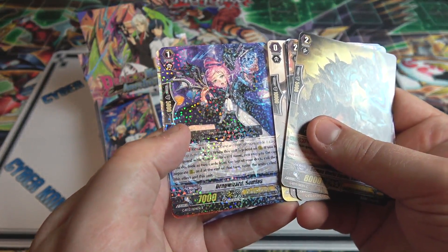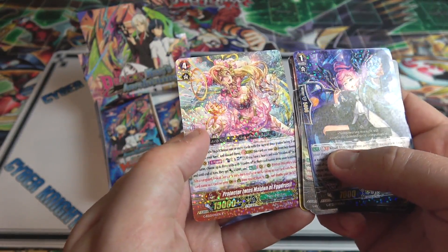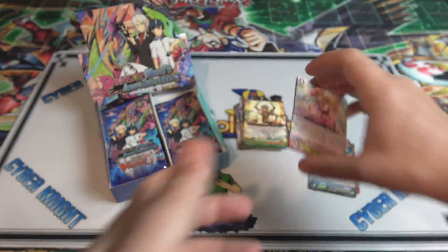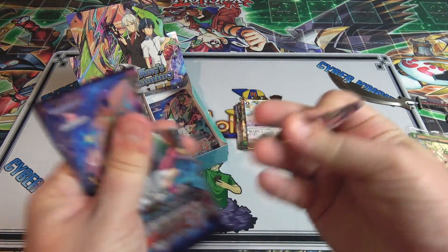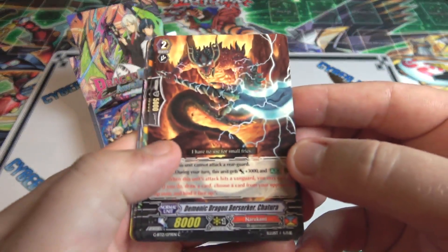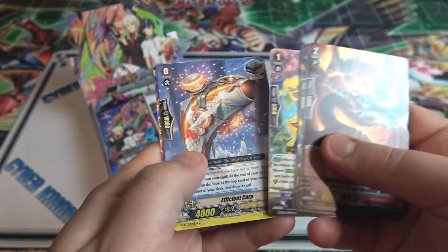Then we have Dragwizard Simus, and that is a Rare. And after that, we have another Rare, which is Protector Lotus Maiden of Yedrus Seal - Neo-Nectar as well. I hope I get the main card on this next one. I don't know its name, but it looks awesome. I think it's a Shadow Paladin, if I remember correctly.